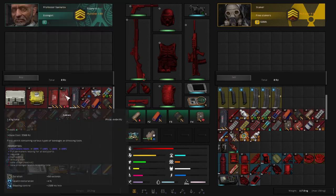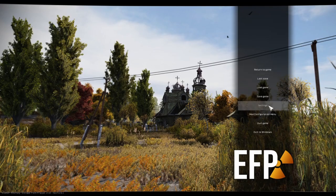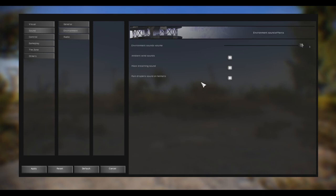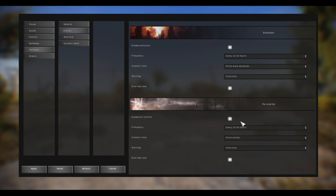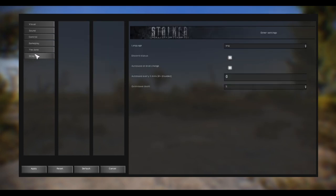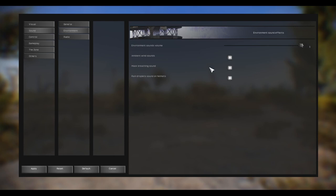I've absolutely had it with this stupid mech sound - the guy just refuses to stop moving and I'm sick of it. I know I can turn that off somewhere. I'm looking through the settings - warfare dynamic news, sound. Oh honestly just being in the pause menu and not hearing it is so nice.